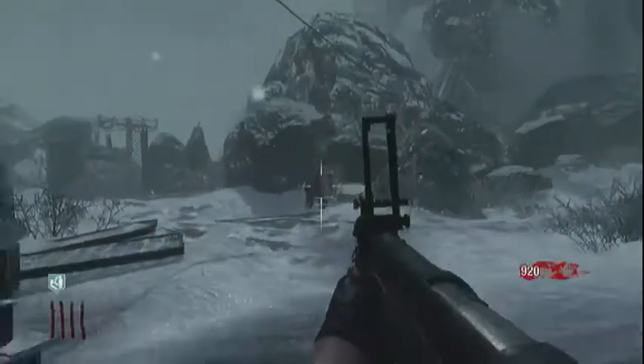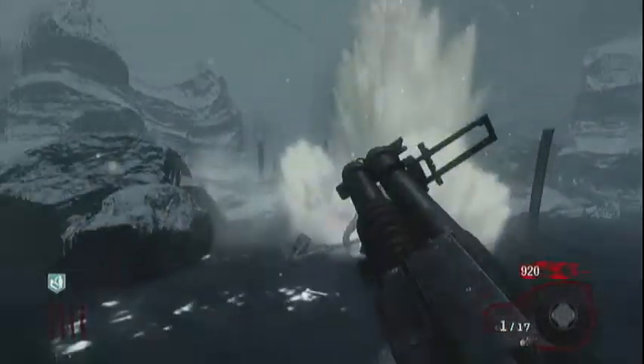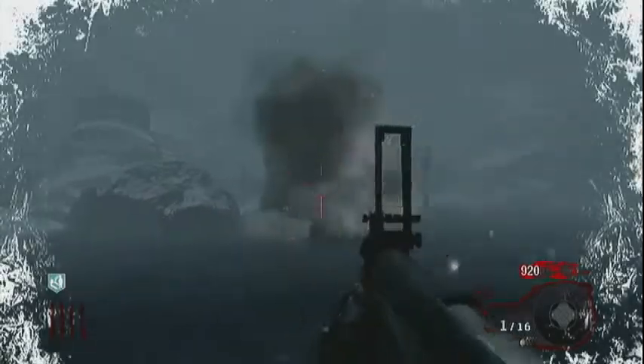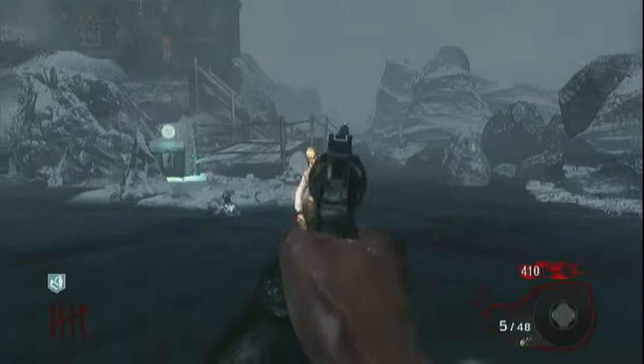Now, as you'll notice, his camera light has turned orange. That's his health pretty much. You can tell when it's blue he's got a good amount of health. When it starts turning orange, he's almost dead and he's starting to lose health.